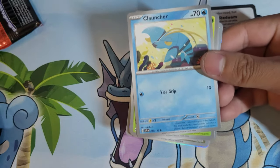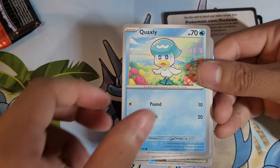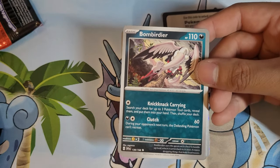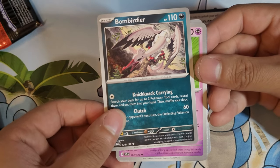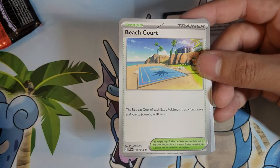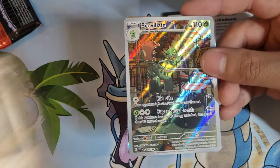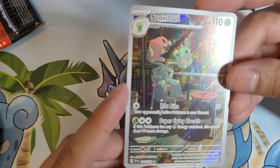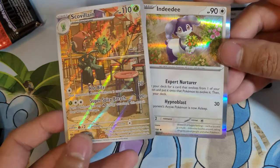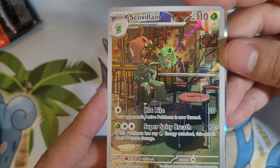So we got: Basic Energy, Launcher, Dolliv, Quaxly. Look at Charizard's teeth — it's like Charizard's vampire teeth. Bombardier, Hypno, Beach Court, Squawkabilly. Oh, hello! Beautiful. Wow. Scovillain — looking villain-ish — and Indeedy. Wow, I love this. That is so cool. He's out for dinner, gonna eat some peppers.